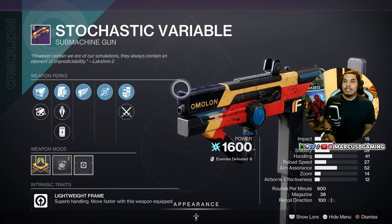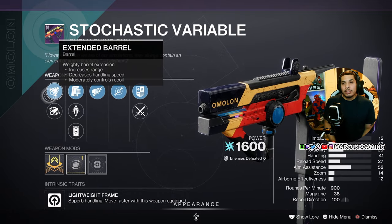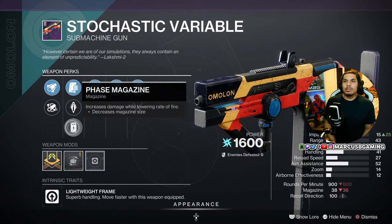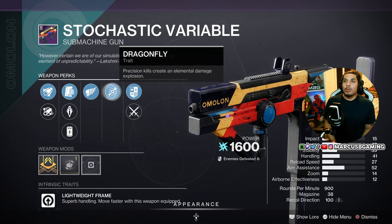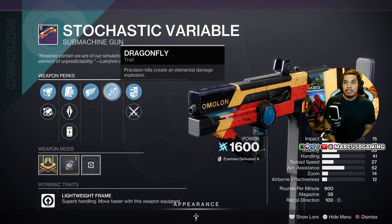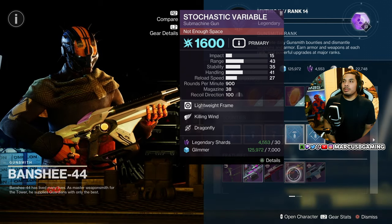The other thing I wanted to point out — this leans more towards the PvE side in my opinion, though it could serve you well in both. Stochastic Variable arc SMG. It's got extended barrel or full bore, appended mag or armor piercing rounds or phase magazine, and then killing wind, and dragonfly with a handling masterwork. That baby is more PvE but does have effectiveness in PvP. So give it a shot if you haven't already.